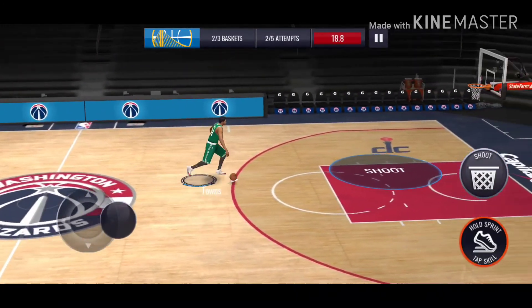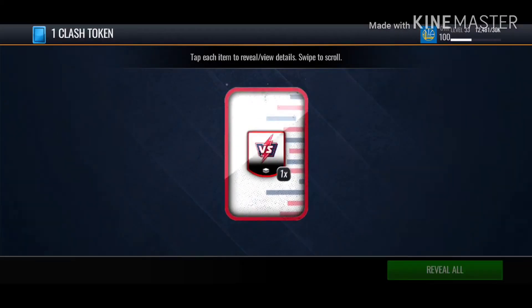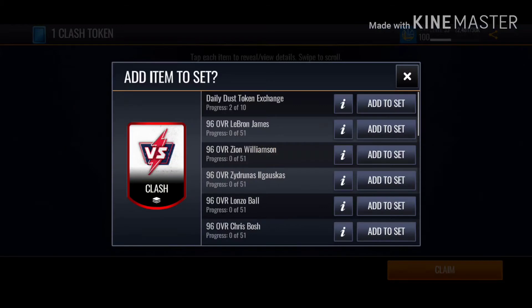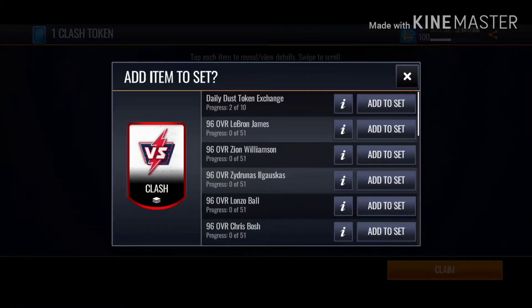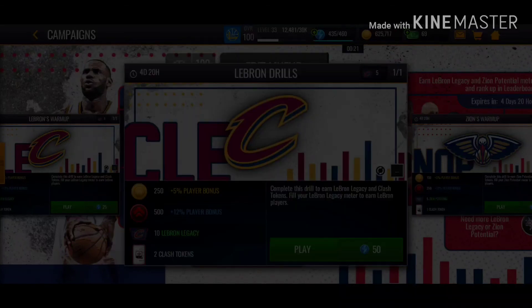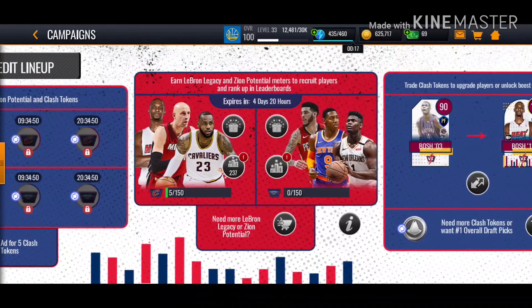This is really boring — let's get a dunk. You get a clash token when you finish. Don't put it in your daily dust token exchange, please. You start off with a 96. Let me put them in there. That's really it, believe it or not guys.